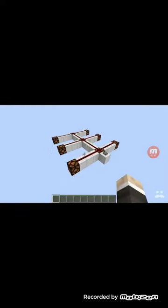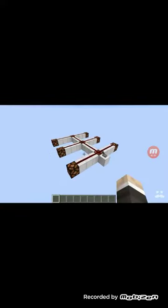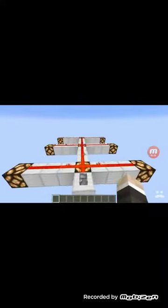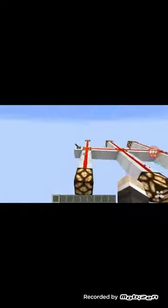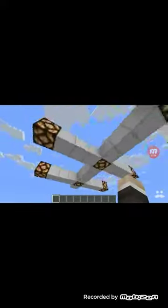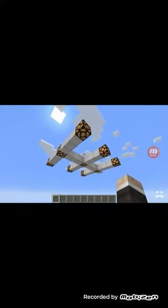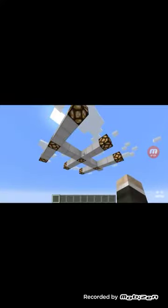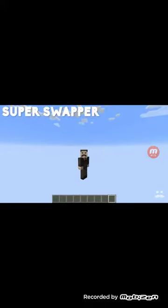Lighting is one of those things that you can use to really make a build come alive. You just flick a switch and suddenly everything switches on and everything is looking amazing. Generally speaking, people use a system like this: a lever running into some redstone dust, and then you run that into redstone lamps. Job done — chuck it in the ceiling or the floor. But what if you want something a little bit more fancy?